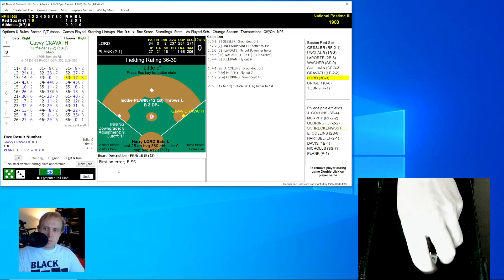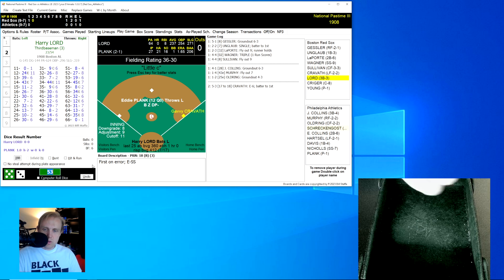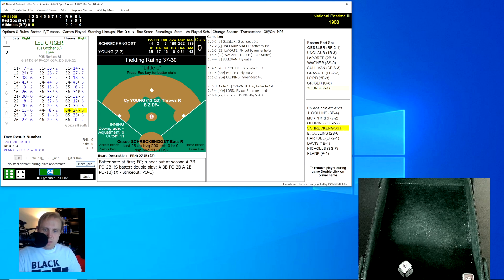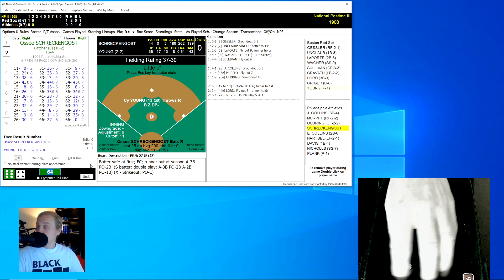Gabby Cravath rolls a 53 for a 17, changed to an 18 — that's an error on Nichols the shortstop, Cravath goes to first. Harry Lord rolls a 34 for a 44, fly ball to center field, Oldring has that for the out — one away. Lou Krieger rolls a 64 for a 27, ground ball over to third, Collins has that, throws to Eddie Collins at second, and on to first for the double play. We go to the bottom of the second.